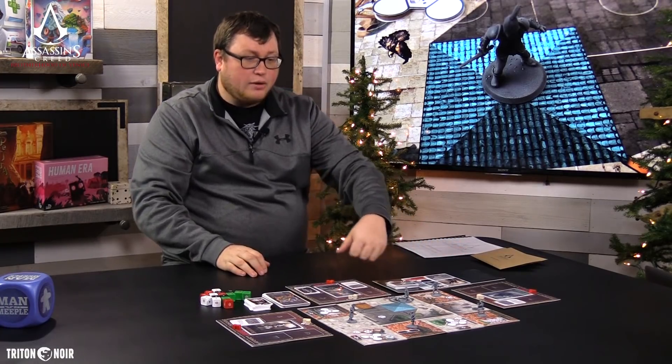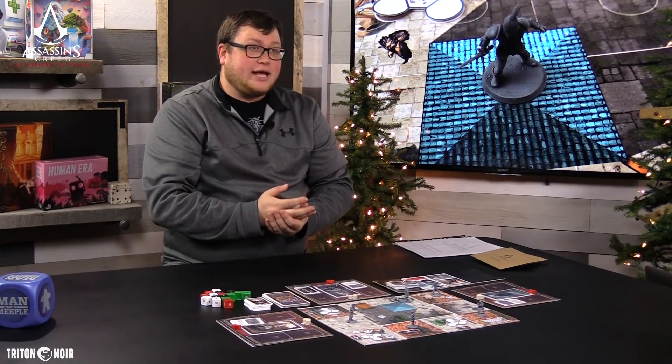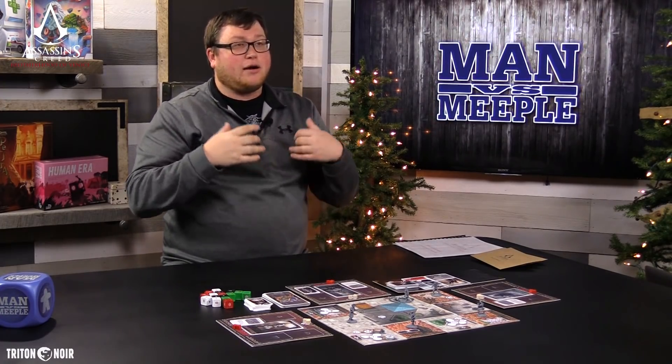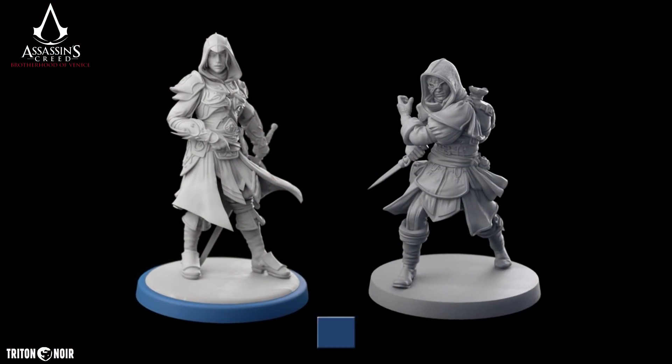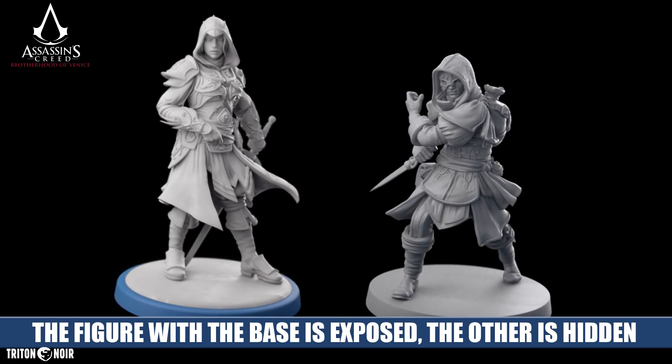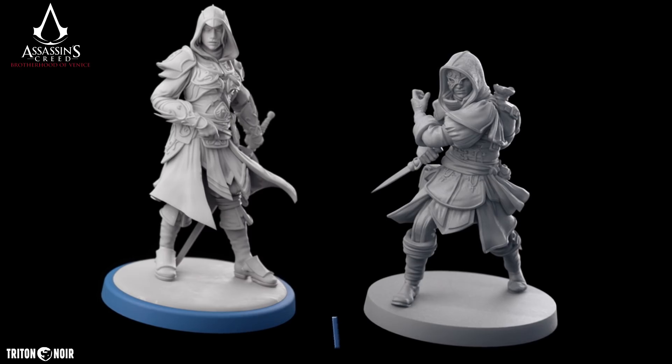Looking out at the game board, in the final version your assassins will have colored bases to represent whether they are exposed or hidden. The prototype didn't have them, so you're just looking at a group of hidden assassins. This game really replicates that feeling of sneaking around in Assassin's Creed — unlike most dungeon crawl dice-chucking games, you don't want to run in and fight everybody face to face. You'll probably lose.